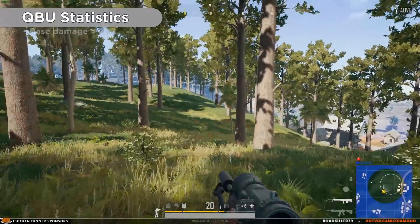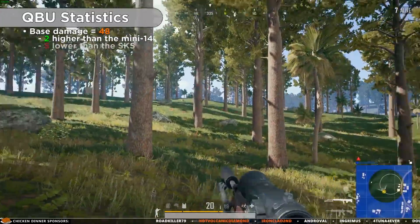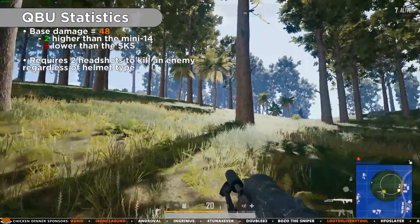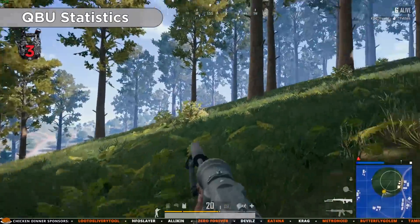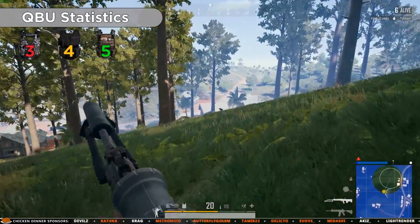The QBU has a base damage of 48, which is 2 higher than the Mini-14 and 5 lower than the SKS. This means that you require 2 headshots to kill a player regardless of helmet type. You need 3 shots to kill a level 1 vest, 4 shots to kill a level 2, and 5 shots to kill a level 3.